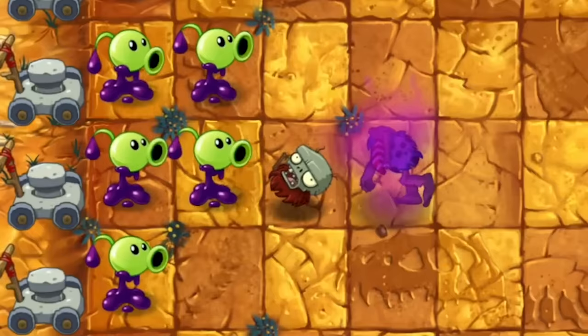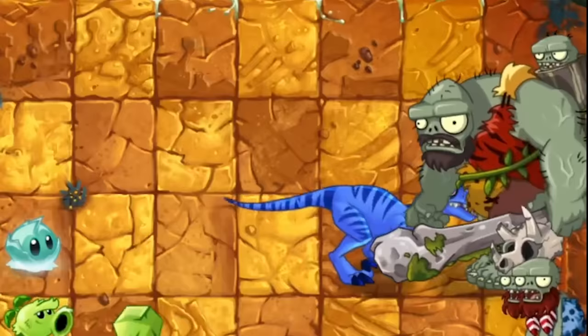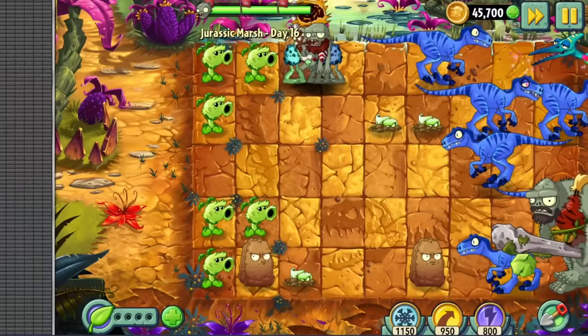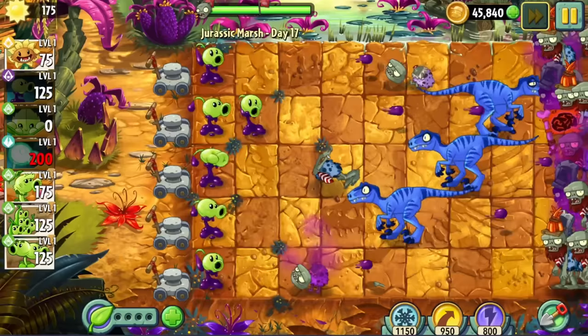This guy is just too OP. Day 14 was a given plants level, and we got to do one of the most satisfying things you can do in the whole game. We had a slight mishap in Day 15 due to a pterodactyl, but Split Pea clutched up as always. This was followed by the Gargantua fight before Day 17, where Goopy carried again. Starting from now, I decided we would only use Goopy when absolutely necessary and all else fails. This rule will also be followed in Big Wave Beach and Modern Day.